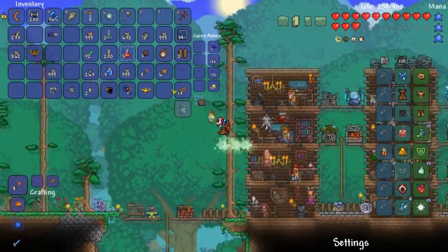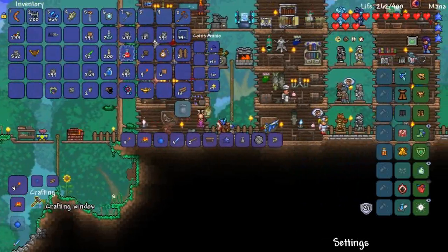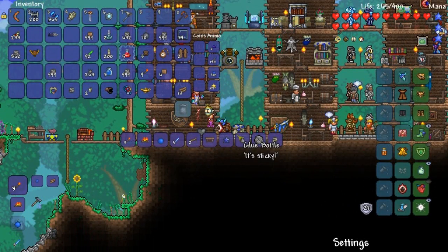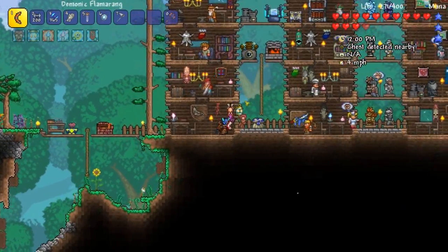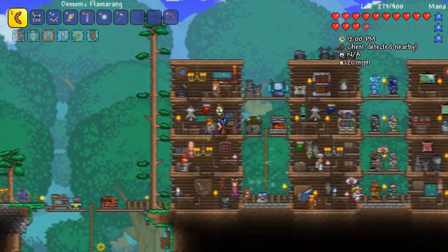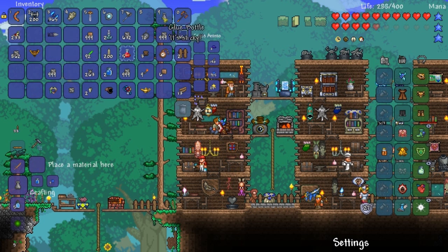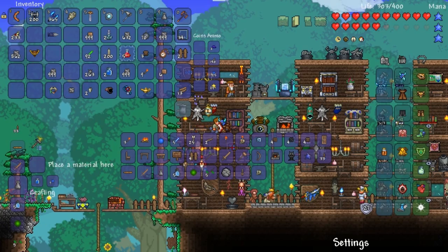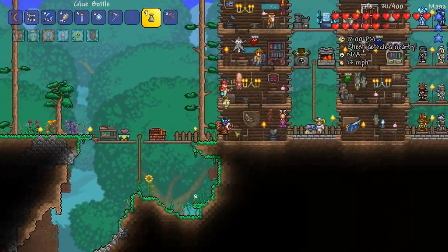Welcome back to the modded throwing playthrough. I have a new mod in here — I'll update the mod list every now and then — but I just want to see a couple recipes. This glue bottle literally does nothing; there's no recipe, you can't place it, there's just no recipe at all. Interesting. I have a mod in here called something like the Vex mod.